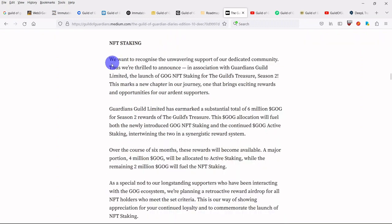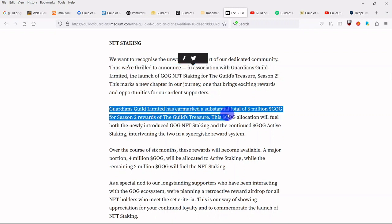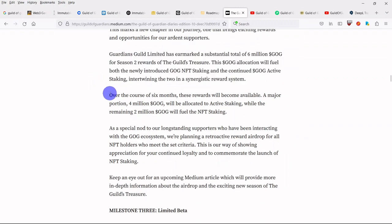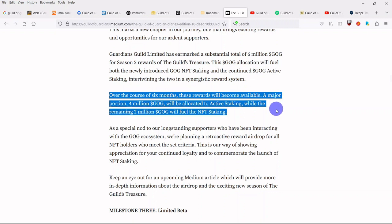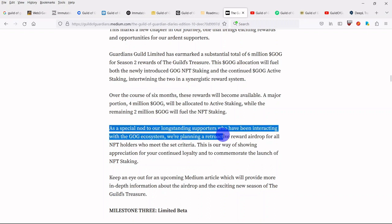The team also announced, in association with Guardians Guild Limited, the launch of GOG NFT staking for the Guild's Treasure Season 2. Guardians Guild Limited has earmarked a substantial total of 6 million GOG for Season 2 rewards. This GOG allocation will fuel both the newly introduced GOG NFT staking and the continued GOG active staking, intertwining the two in a synergistic reward system. Over the course of six months, these rewards will become available — 4 million GOG allocated to active staking, while the remaining 2 million GOG will fuel the NFT staking. As a special nod to long-standing supporters, they're planning a retroactive reward airdrop for all NFT holders who meet the set criteria.